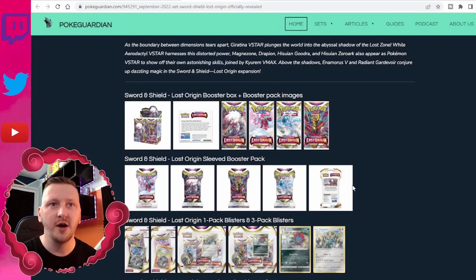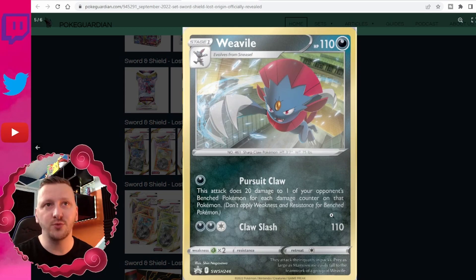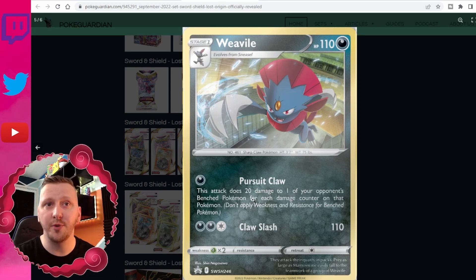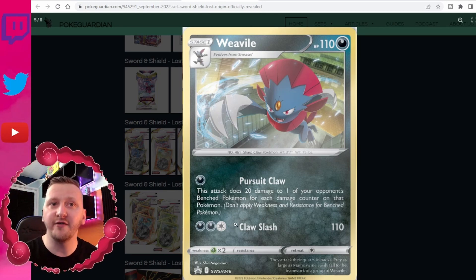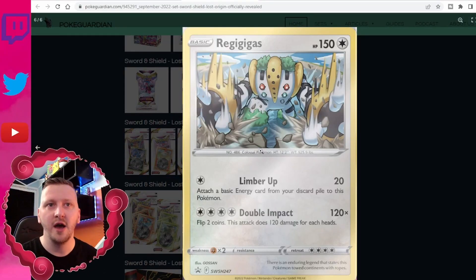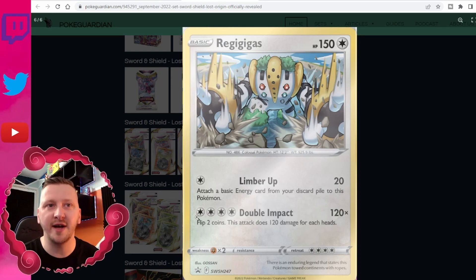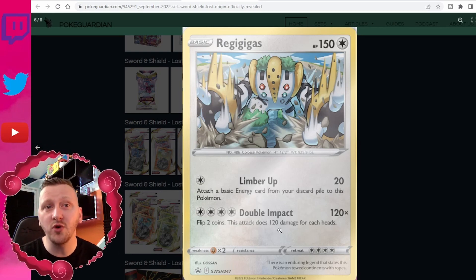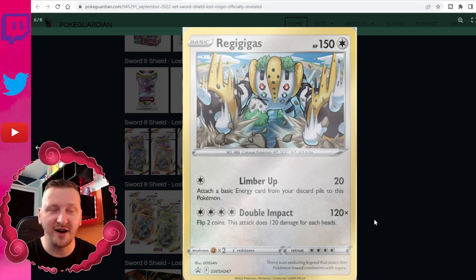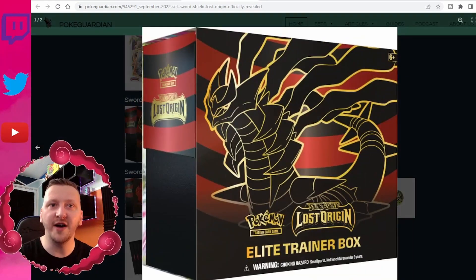Let's check out the lovely product. We have a booster box as every good set has, plus those beautiful packs and blisters. With the three-pack blisters come some new promo cards. We have Weavile with Cursed Claw — this attack does 20 damage to one of your opponent's benched Pokémon for each damage counter on that Pokémon — and Claw Slash for 110. And a card I'm quite excited about from those promos is Regigigas. It has an attack that attaches a basic energy from your discard pile to this Pokémon, and Double Impact for four energy — flip two coins, does 120 damage for each heads. That can actually be a good attacker even as a normal promo card.